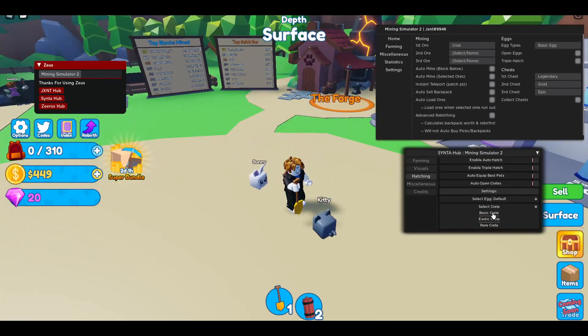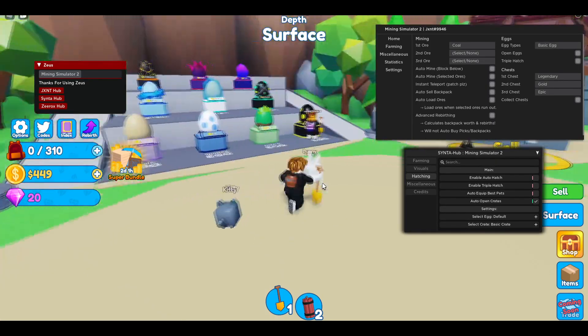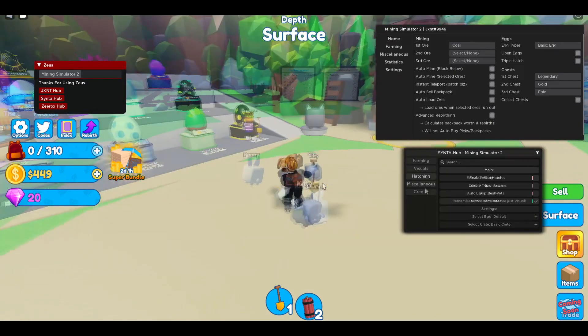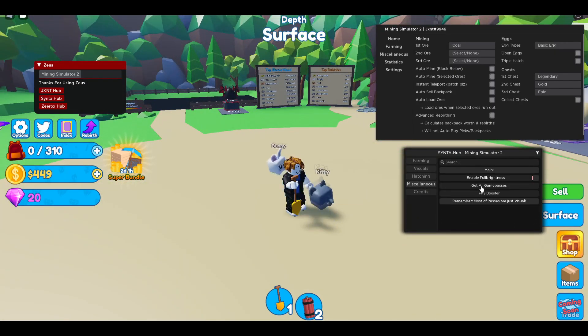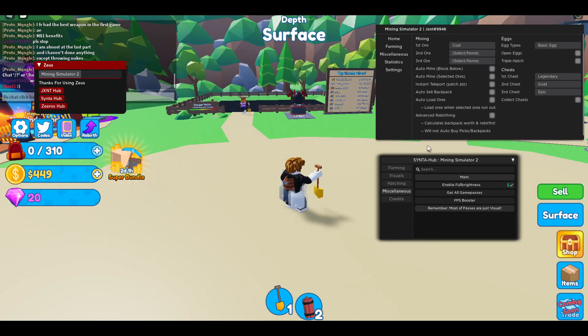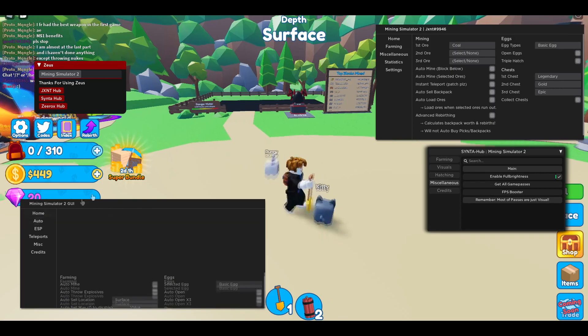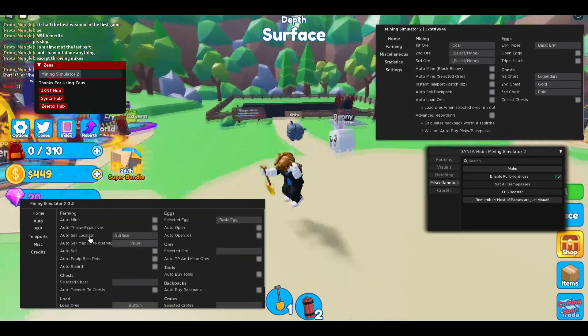You can also do auto open crates — I'm just gonna select the basic crate and then auto open crates. They also have a feature where you can get all the game passes, so now I have all the game passes. Enable full bright and you also have an FPS booster. Let me show you the Xerox Hub — this is also a pretty good one, with auto mine, auto throw explosives, auto sell, and auto equip best pets.